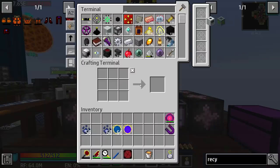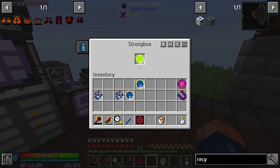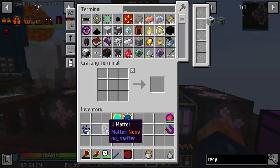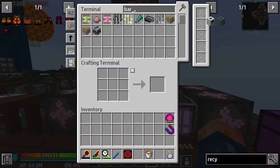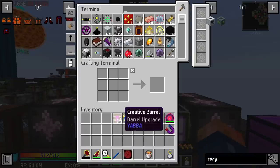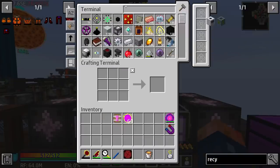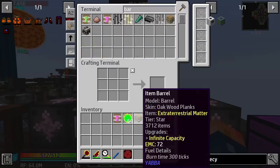So what can we do with this? Well, this is actually used to generate the max amount of RF from this thing, which will produce 900 billion RF a tick. You may be wondering how we're going to get all that power out and how we're going to get this UU-matter to work. For one thing, we need to make a little bit more UU-matter for later, and I'm going to get a barrel because we do have these creative barrel upgrades, which are absolutely insane. We're going to actually utilize these.